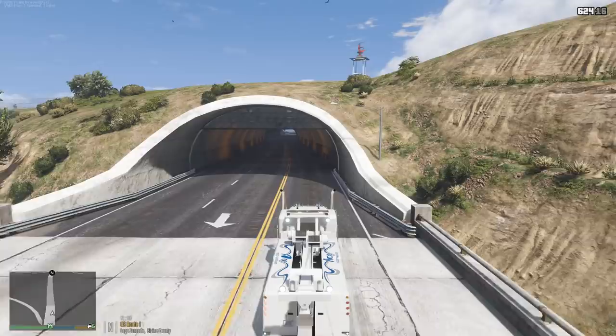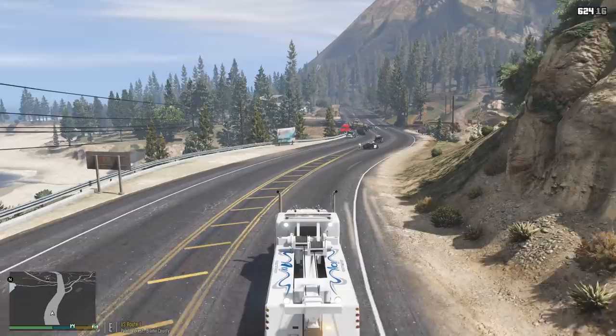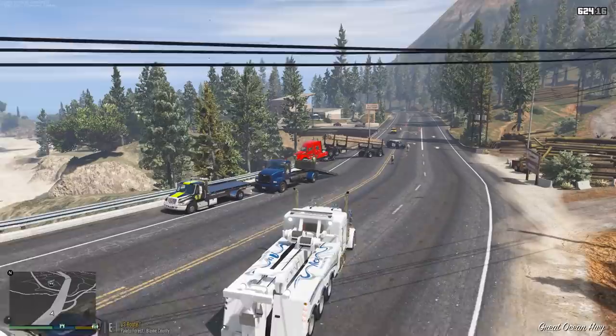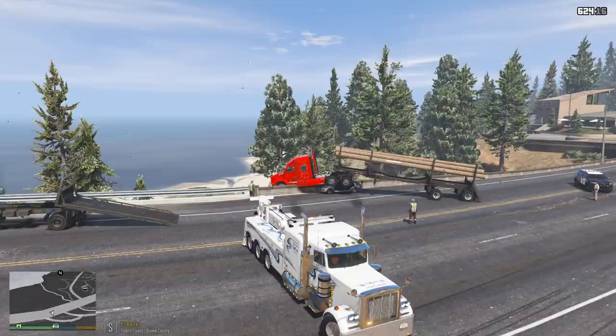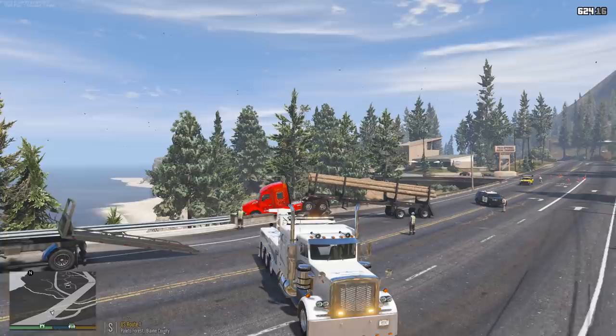Alright guys, so we are arriving on scene now. CHP is still here, I got two of my tow trucks here already. Obviously they're not really prepared for this type of accident so we had to bring out the big boy here. This looks pretty serious, so I'm not sure exactly where we're going to start — we're probably going to start with the semi truck. I'm just going to get my truck into position and go ahead and drop our lift.